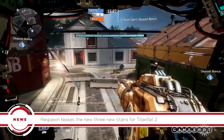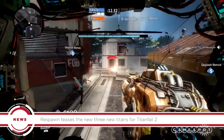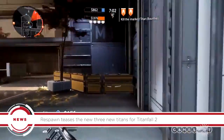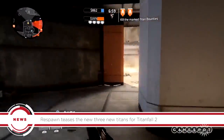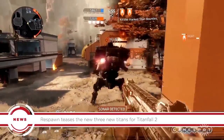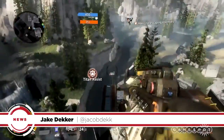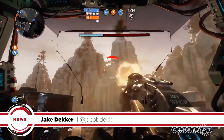Respawn also announced today that the Angel City map, a map from the original Titanfall, will be Titanfall 2's first DLC release. Those who pre-order the game will receive three days of early access to the map. After that, it will be free for all players, as Respawn and EA have said that all Titanfall 2 DLC will be free. Titanfall 2 is slated for release on PC, PlayStation 4, and Xbox One on October 28th.